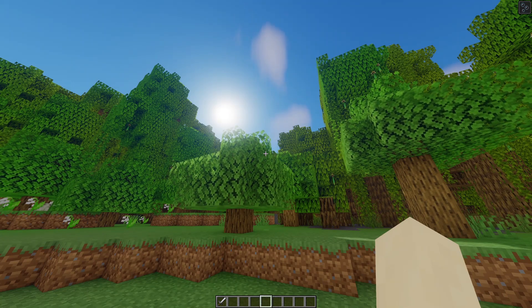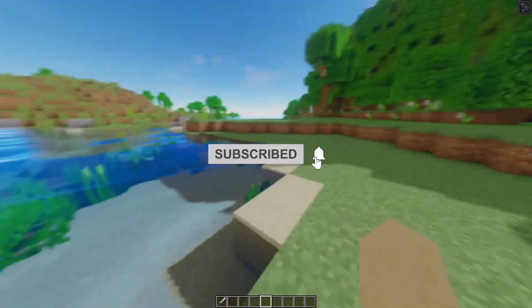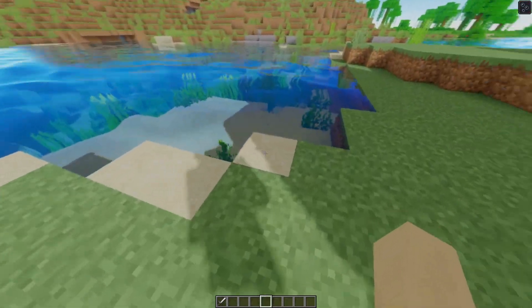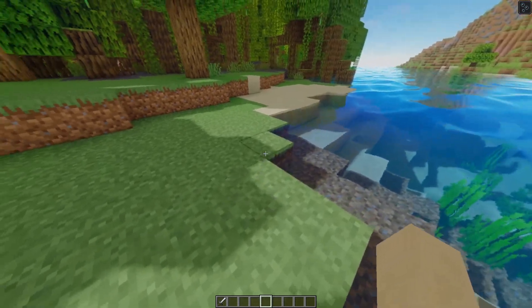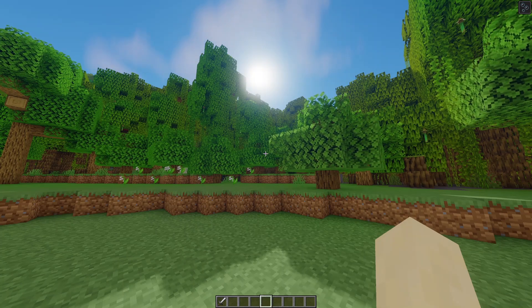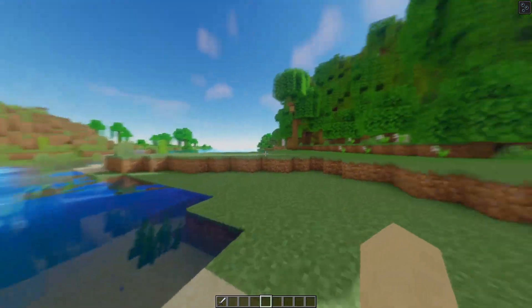Now that you're scrolling down to the comments, you might as well hit that thumbs up, hit that subscribe button, and ring that bell right next to it. This pack is also packed with features — it has wavy leaves, a cool looking sun, and shadows which are kind of smooth and look a little bit better than the ones on Arcane Shaders. You can configure most of these shaders to have either better quality shadows and run worse, or worse quality shadows and give you more FPS.